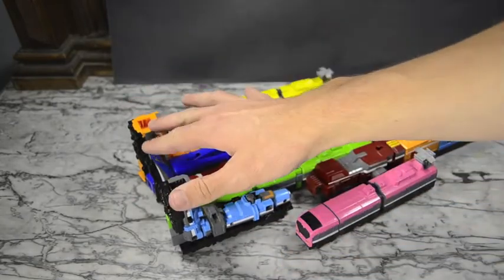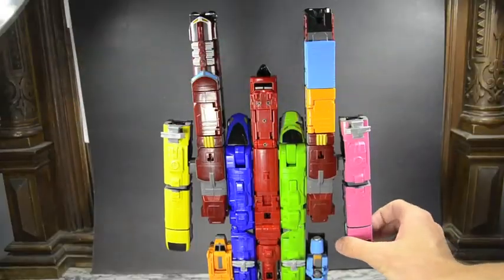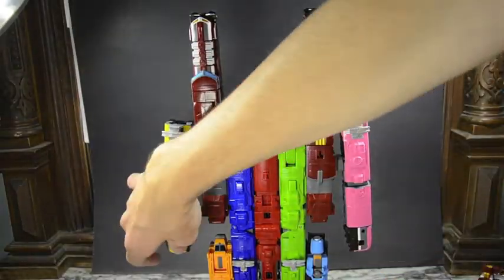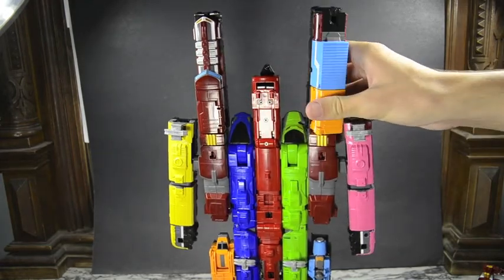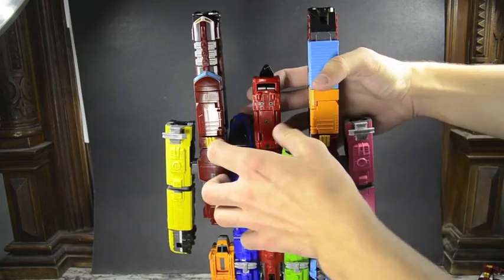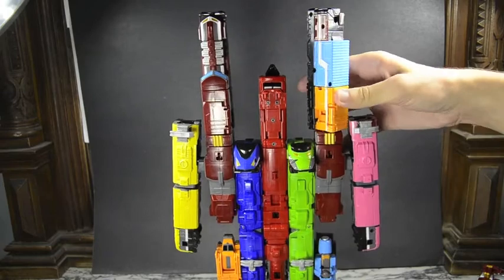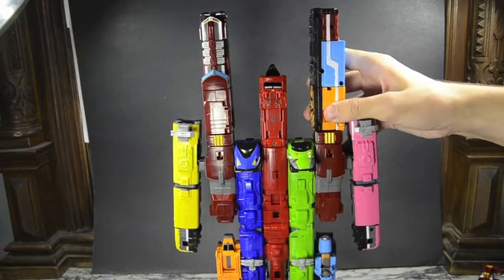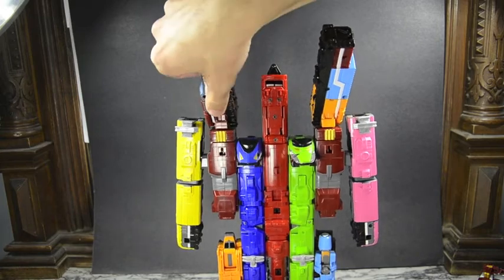Now you have the feet ready to go — some bulkier feet. Go ahead and stand him up; he's about to get real tall. Now we'll rotate the fists to get them situated, then rotate these shoulder bits down to get them out of the way.